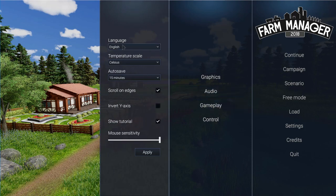The gameplay options: English, Celsius — if you're in North America that'll obviously be Fahrenheit. Scroll on edges doesn't actually work properly in windowed mode, so if you move your mouse cursor up to the top, in theory you go forward, in practice you just move a little bit and then stop. So you really need the WASD keys to move around if you are doing it in windowed mode. Invert Y axis — I don't think anybody's going to use that. Show tutorial — it's not really a tutorial, it's more like just a set of hints.